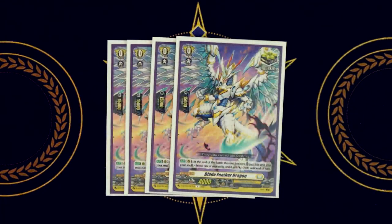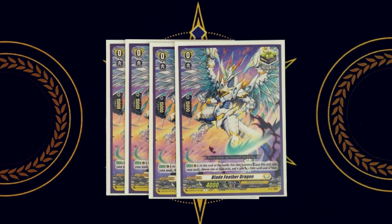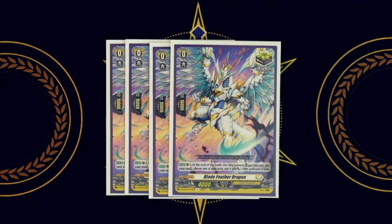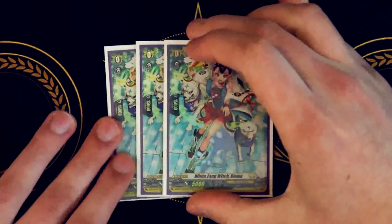Moving on to critical triggers — four copies of Blade Feather Dragon. We do use soul in this deck, so there's a benefit to its skill: at the end of the battle that this boosted, put it into soul and choose one of your units to get 2k. Maka uses soul, and since you'll be soul blasting throughout the game using multiple Makas, you can move Blade Feather into soul to fuel future skills. Also every time you ride Phantom Blaster Dragon you call a unit from your soul, so soul management is important — four Blade Feather is definitely helpful here.